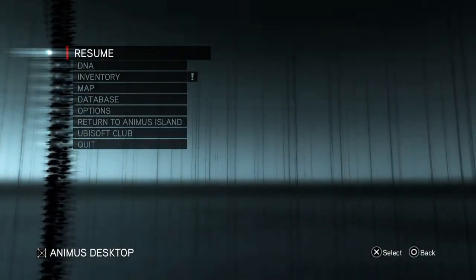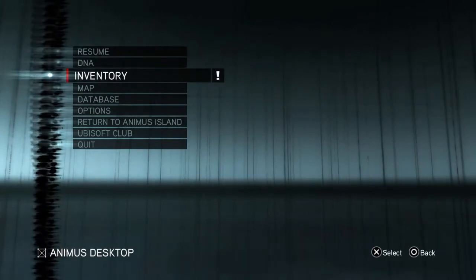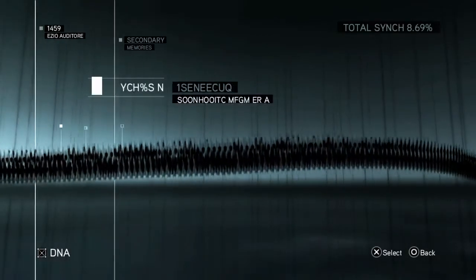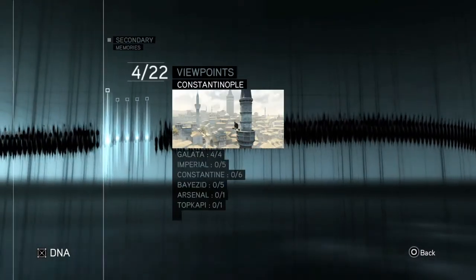If we look at our DNA menu I will show you. It's DNA we want. There it is. If I show you that and you go along secondary memories, you can see viewpoints - Constantinople 4 of 4 in Galata. And that's it.